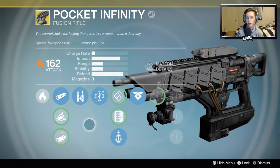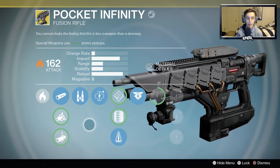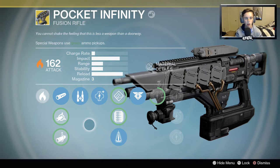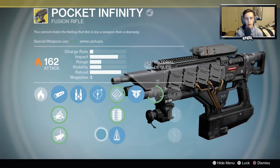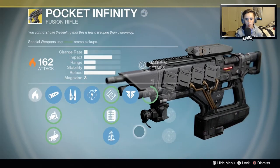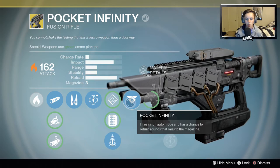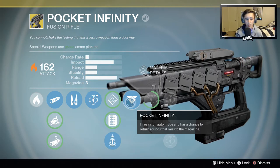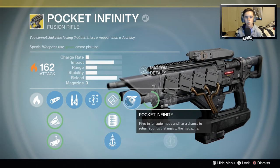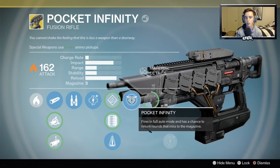I got this from an engram a few weeks ago and we're gonna go into some Crucible to try it out. I haven't used it in the past week but it's still decent — you can still melt people. It's basically a full-auto fusion rifle. The perk fires in full auto mode and has a chance to return missing rounds to the magazine, so that's kind of the keeper perk. Let's go into some Crucible and see what we can do.